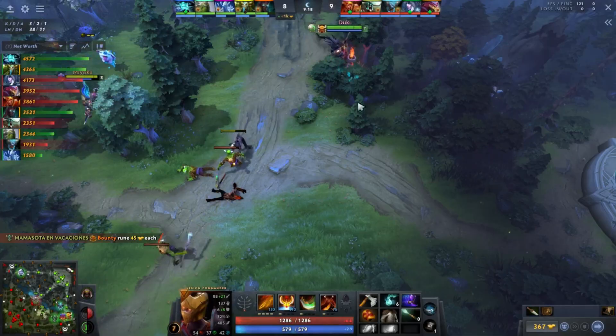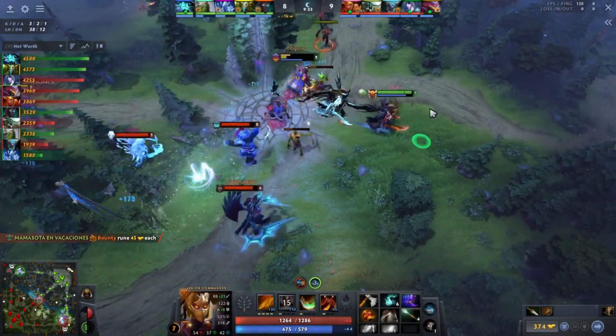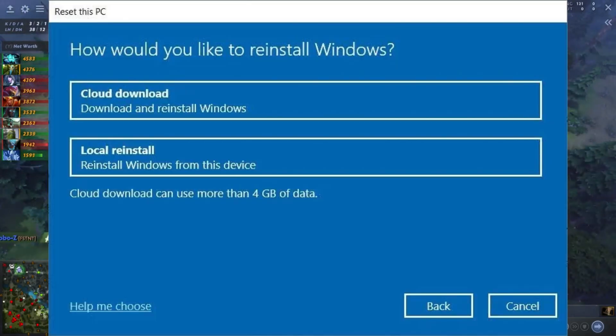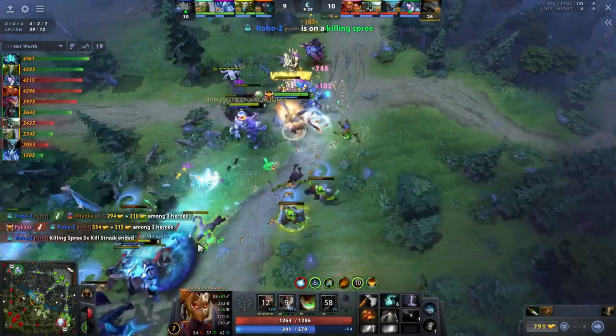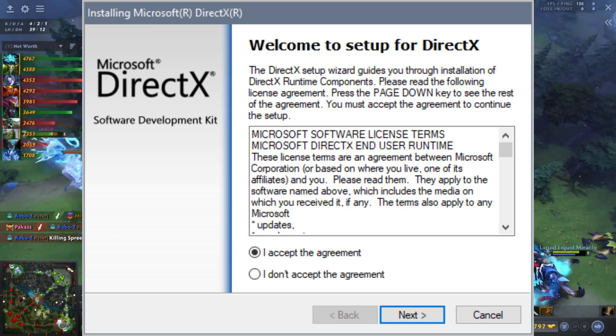Step 3: Reinstall Windows and install DX11. If the previous steps haven't worked, it's time to try a more radical approach. Uninstall Windows and perform a clean installation, ensuring that all drives are formatted during this process. Then manually install DX11 from external sources.